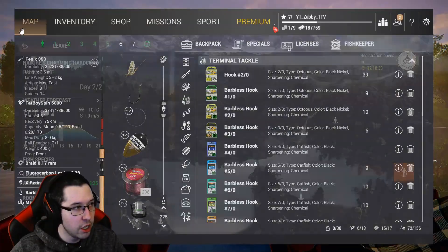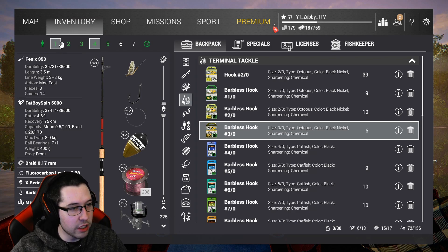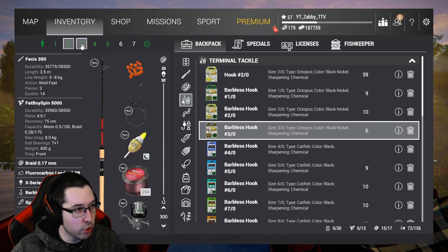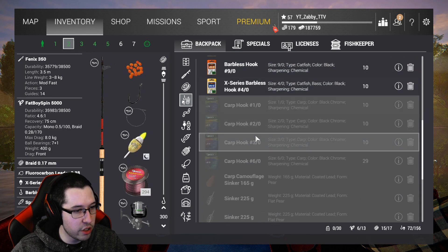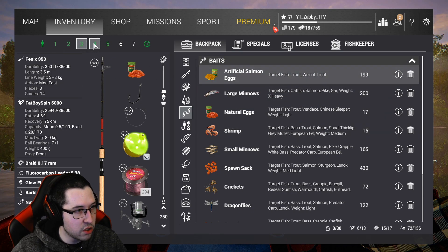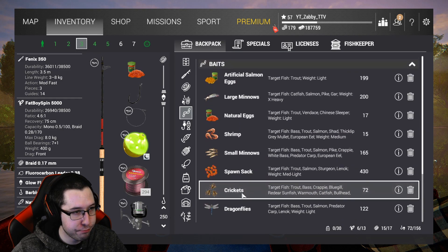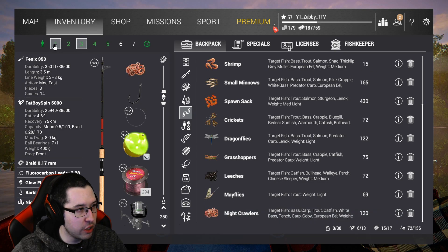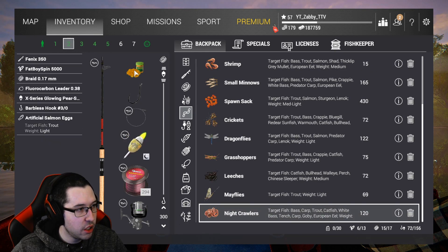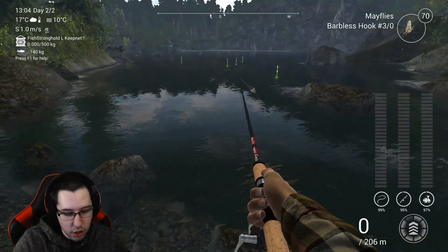We're going to be using 3-0 hooks. We got one at 200, one at 300, one at 250, and one at 225. You guys are going to want to experiment — I'm not going to give an exact depth because they all honestly work. We're going to go with the same baits: natural eggs, artificial eggs, nightcrawlers, and mayflies. There's our four rod setups.